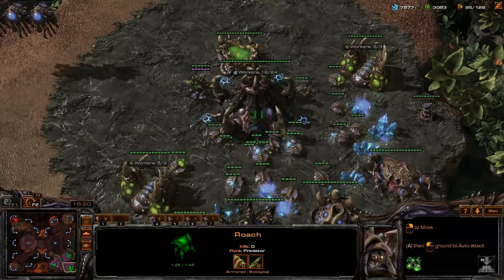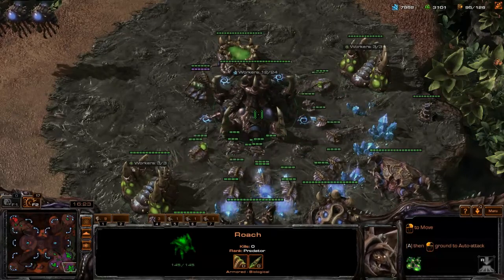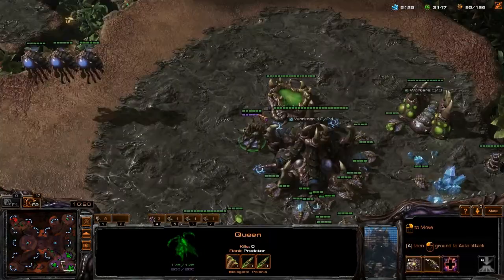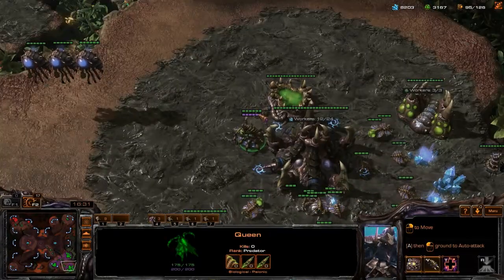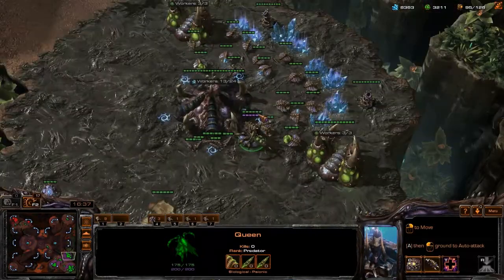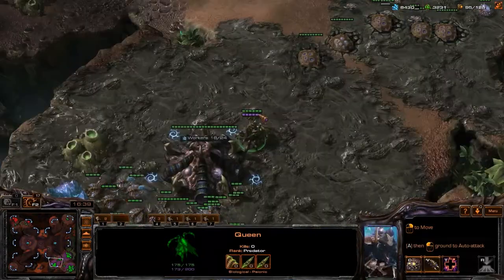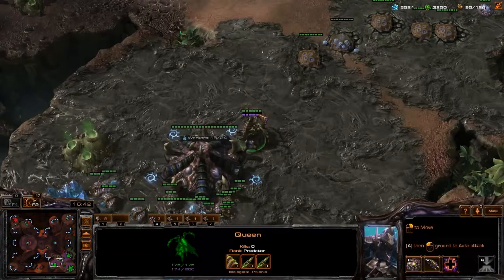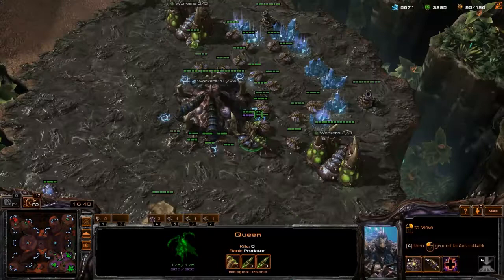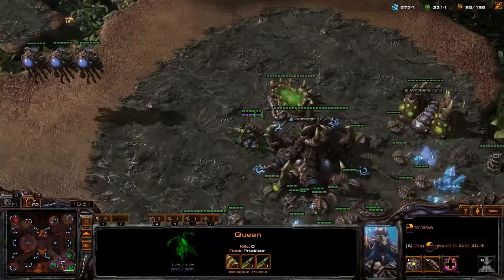But the basic method is that when you double tap each control group — for example if I double tap 5, the camera zooms right to this location. Now if I double tap 6, it zooms to the next location. If I double tap 7, it zooms to this queen's location. Now it's pretty straightforward from here — this is a pretty easy way to go from one base to the next and inject your larva.